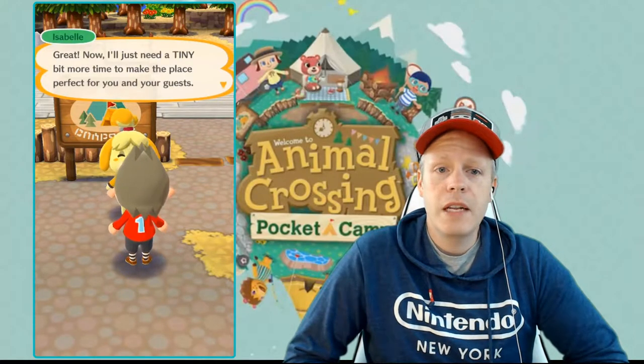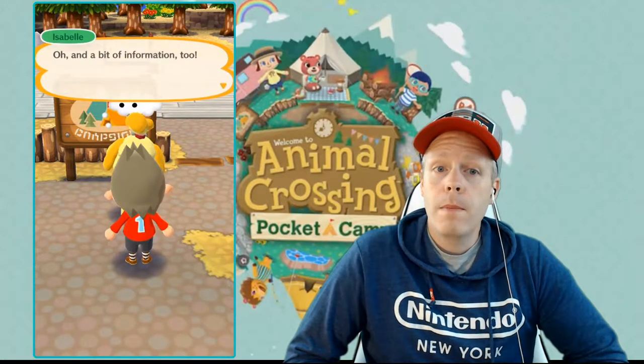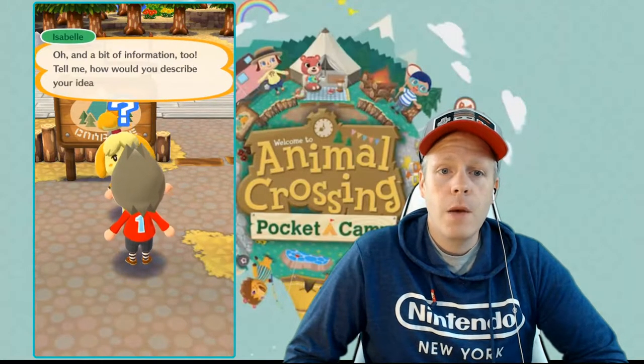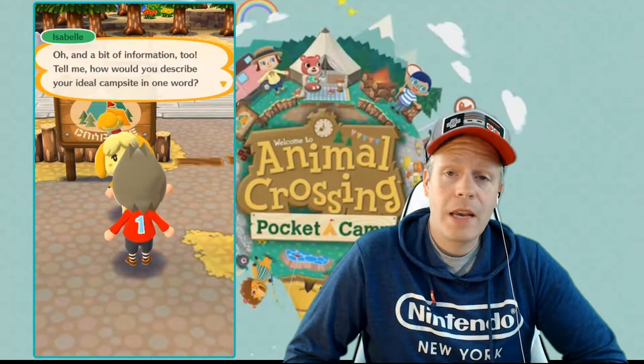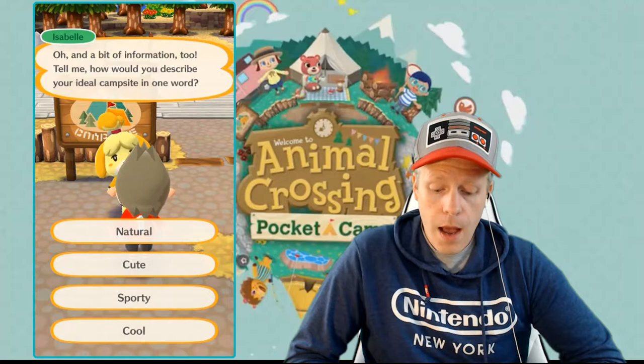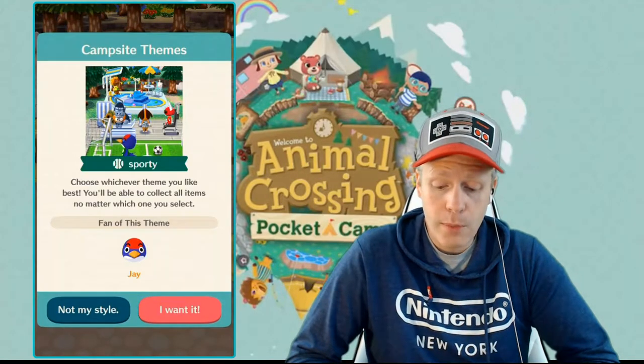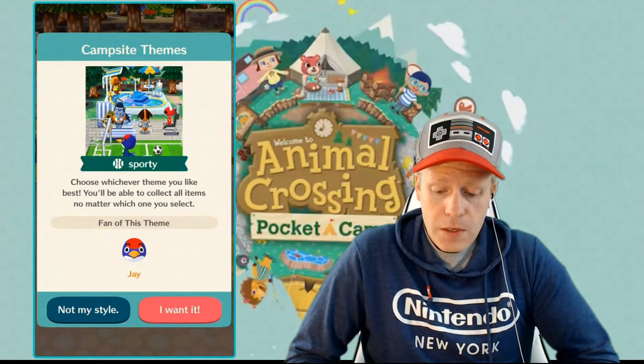Isabelle explains: as camp manager, you've got the run of this place. You can set up amenities and furniture any way you like — there are so many possibilities. Since it's such a spacious campsite, you'll be able to host quite a few guests. She then asks: "How would you describe your ideal campsite in one word?" I'm going to say sporty — it shows a soccer field, a pool, and some weightlifting. Looks pretty cool.